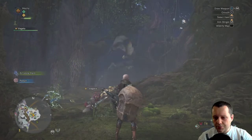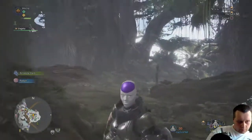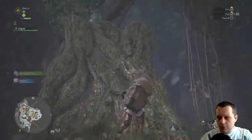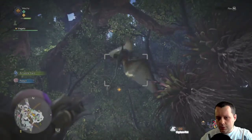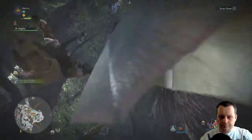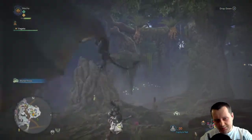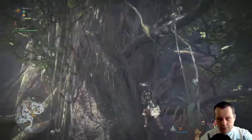Equip your capture net. As you can see, here is the capture net — just equip it. Look for the small flying wyverns and shoot them. You need to hit them once, then press circle to capture. We will fly with this — I think it's a Barnos — and with this small wyvern, we will go to the top of the great tree.